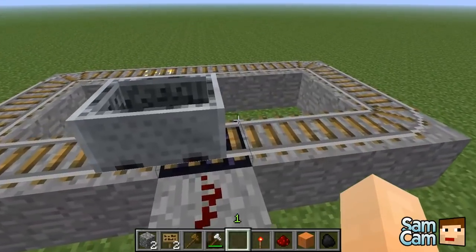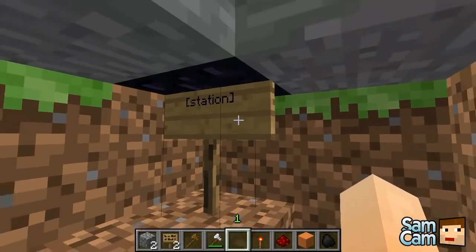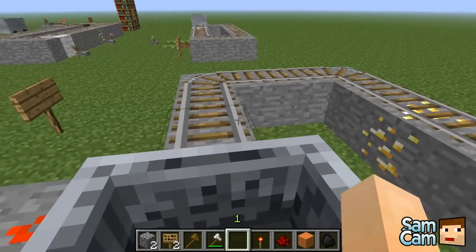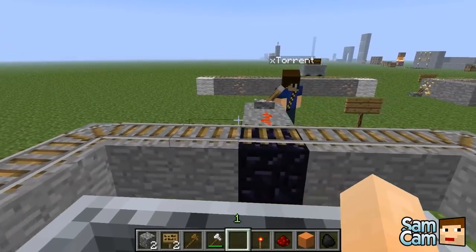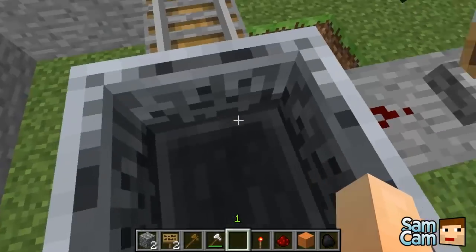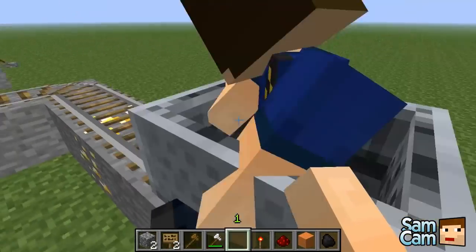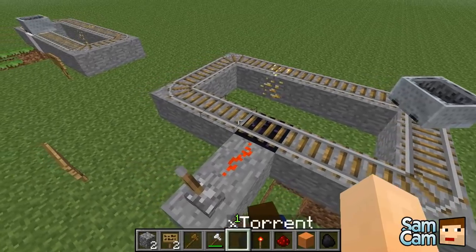This is the station block. You need a sign underneath saying 'station' and the corresponding block is obsidian. Get in the minecart and it will boost you around and then stop you at the defined bit of obsidian. This is useful for building a massive station where you want people to stop at controlled points - instead of using brakes, the cart comes to a direct stop. All you need is the sign with 'station' on the second line.